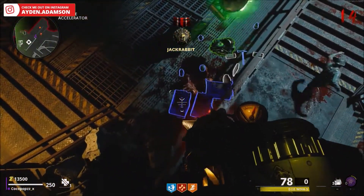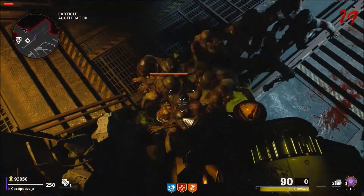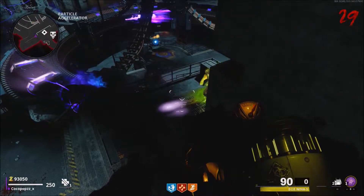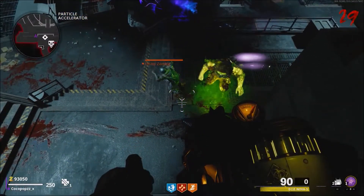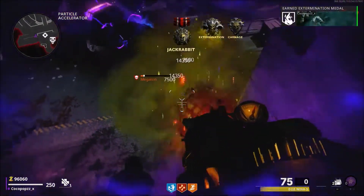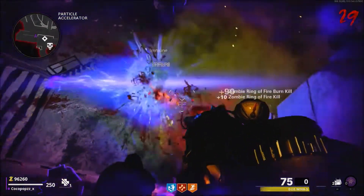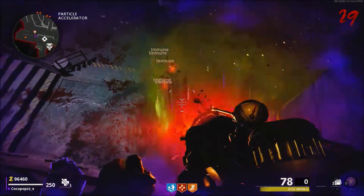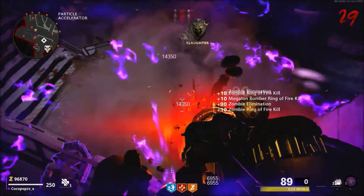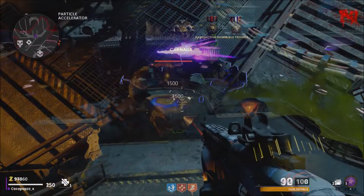As always with these Call of Duty Zombies glitches, I highly recommend you get set up with a good weapon — or the Die Wonder weapon. The Die Wonder weapon is very good for this glitch, allowing you to take out hordes quickly. It's especially insane when paired with the Ring of Fire ability, which is great for taking out megatons and megaton bombers.